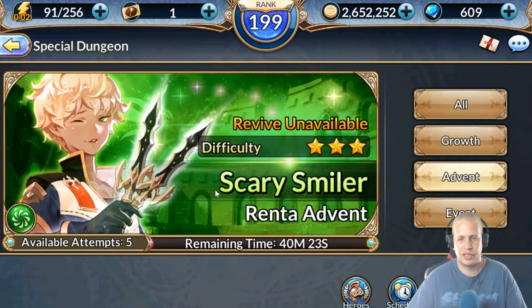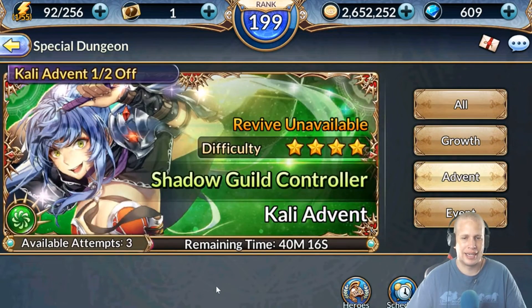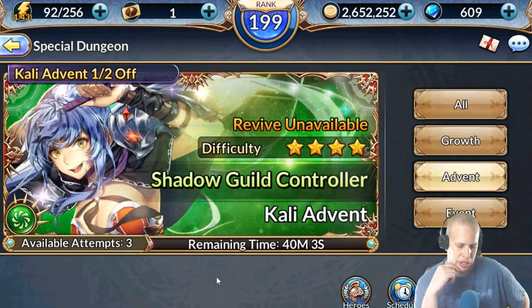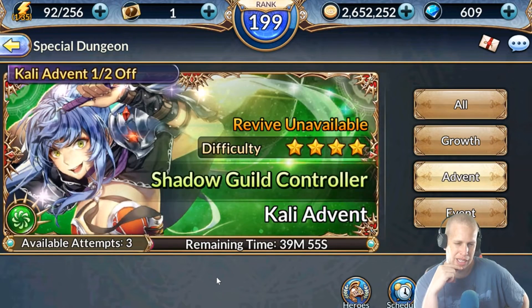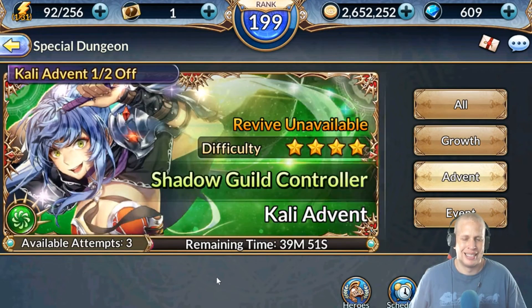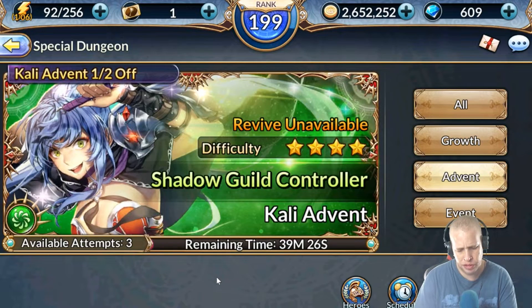Once you get to the three-star game you should definitely have at least a couple purple stars on your primary heroes, and maybe some skill-ups if you're lucky. Now the Cali Advent - I can't do the Cali Advent. I've been playing this game almost a month. In order to do the Cali Advent and most four-star advents, you are going to have to have a great team that synergizes really well together. With Cali specifically you really have to be on your game with a good fire team. The characters you take into this dungeon all have to be pretty much top tier at what they do.